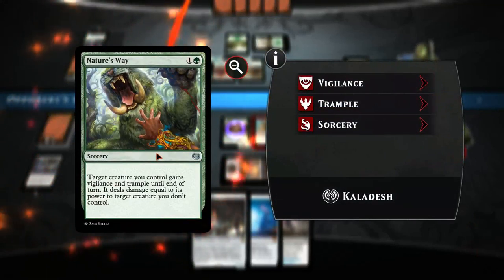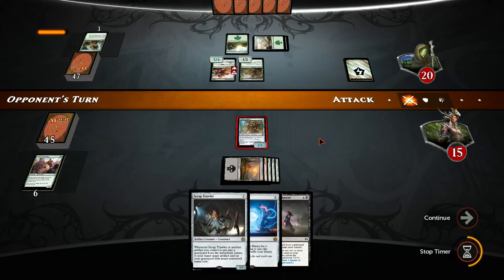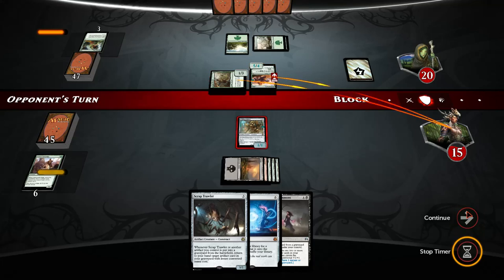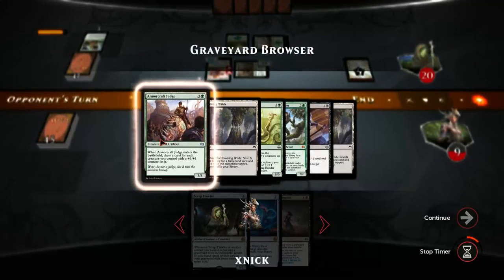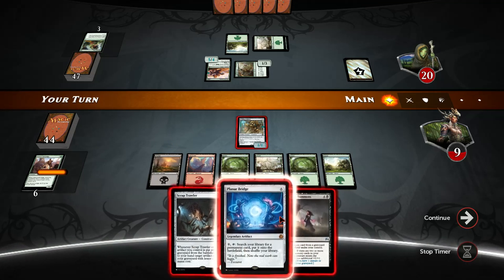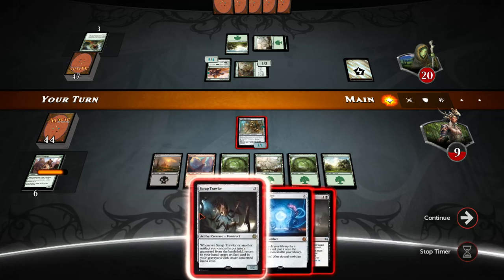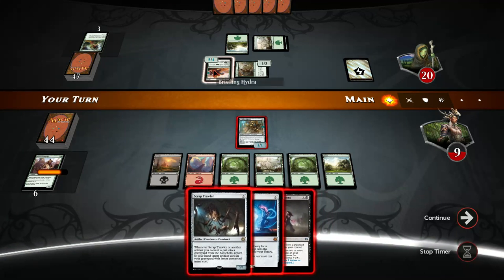This one deals damage to our guy and gains Trample. Not the best of things to happen to us - skip the blocking. I think we are going to Necromantic Summons the Scrounge Bandar back. Maybe that's not a bad idea - the other play is playing Paradox Bridge but we cannot activate it. Scrap Trawler could block one turn.